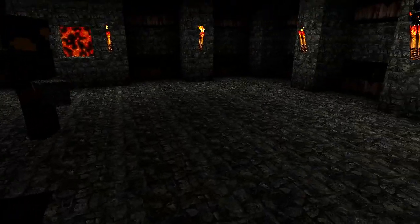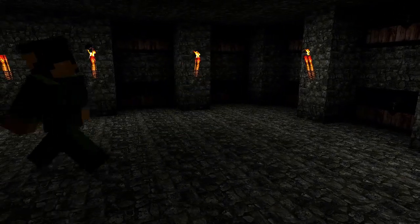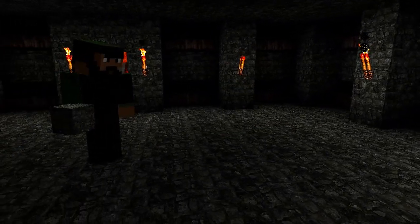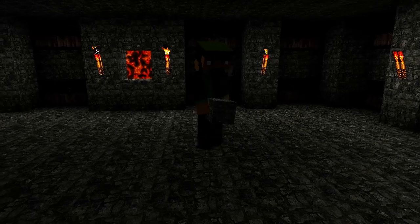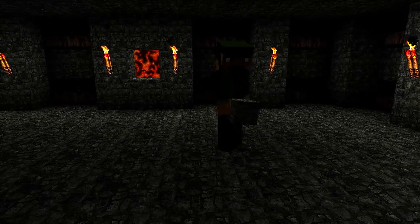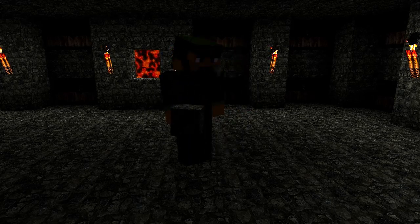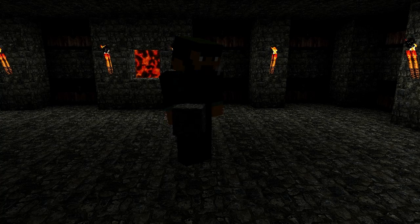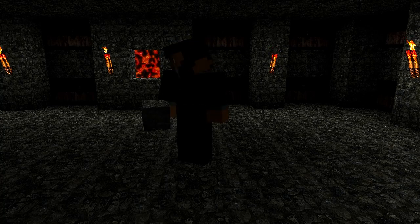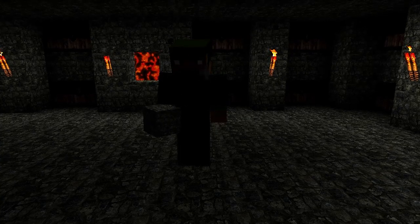With this number of chests I would typically have signs in between each chest showing what the contents are, but because the stairs are there and get pushed, the signs will pop off — so that's not something you can do with this particular setup. You can place signs elsewhere, but typically this requires a ton of wood and obviously a ton of cobblestone.